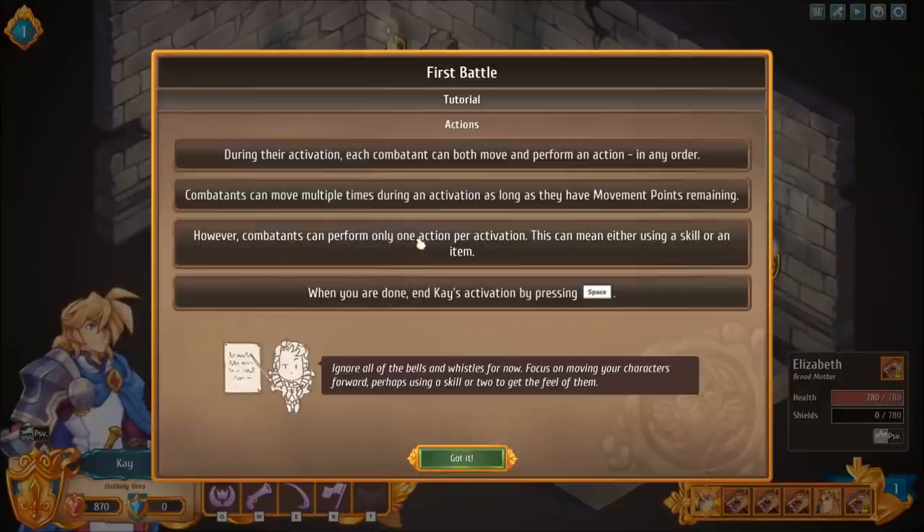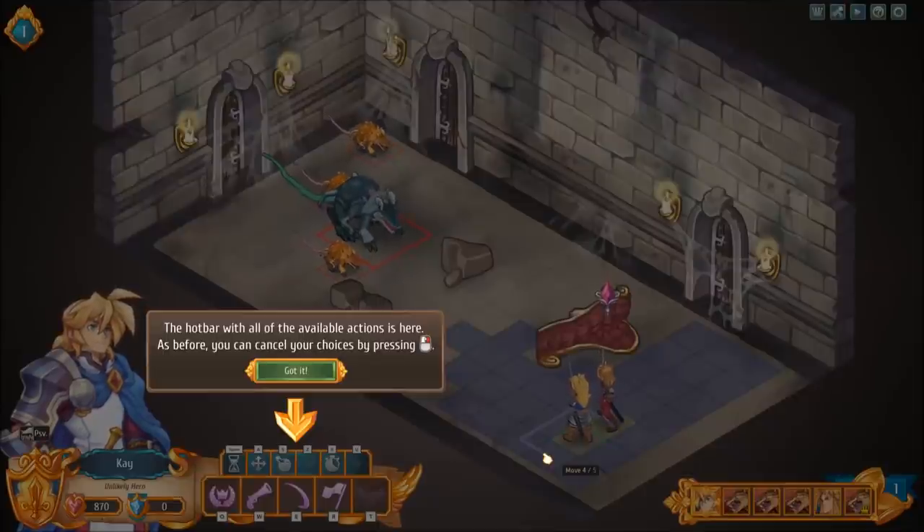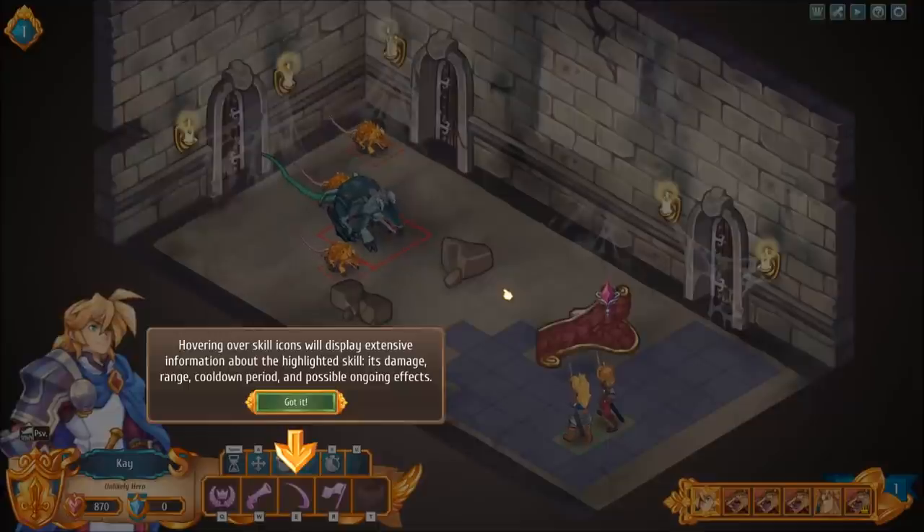Combatants can perform only one action per activation — either using a skill or an item. When you are done, end K's activation by pressing space. Again — turn. Why not just use 'turn'? Ignore all the bells and whistles for now. Focus on moving your characters forward, perhaps using a skill or two to get the feel of them. The hotbar with all available actions is here. You can cancel your choices by pressing the right mouse button. Hovering over skill icons will display extensive information about the highlighted skill, its damage range, cooldown period, and possible ongoing effects.